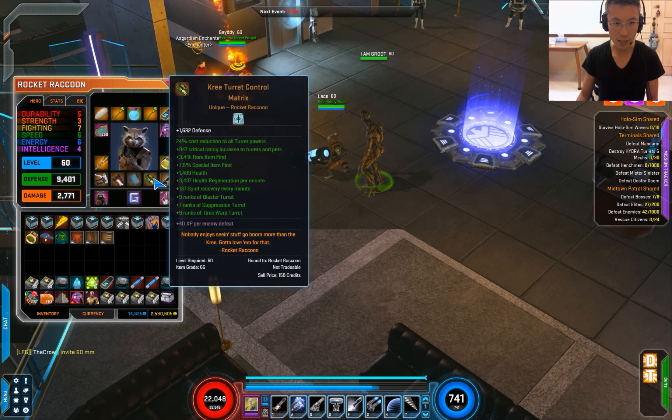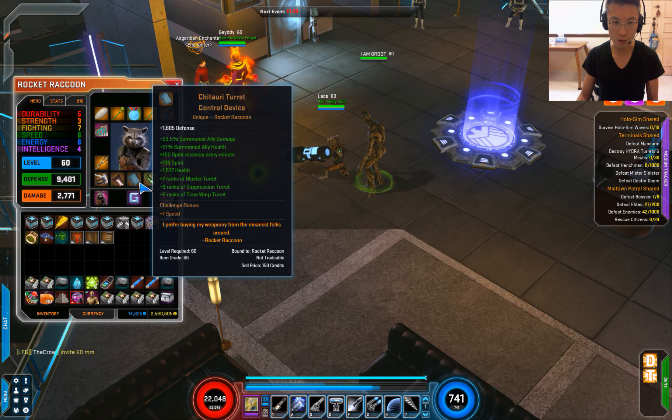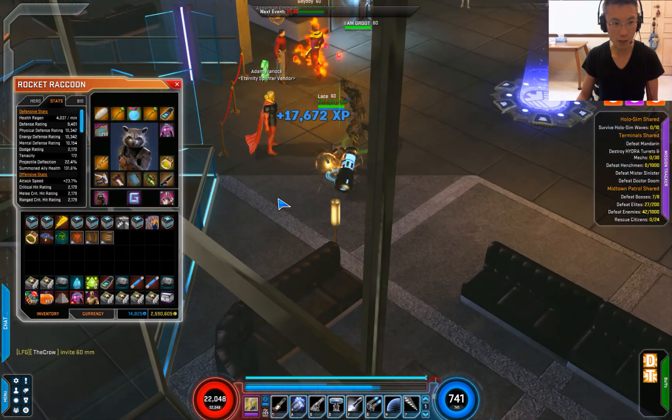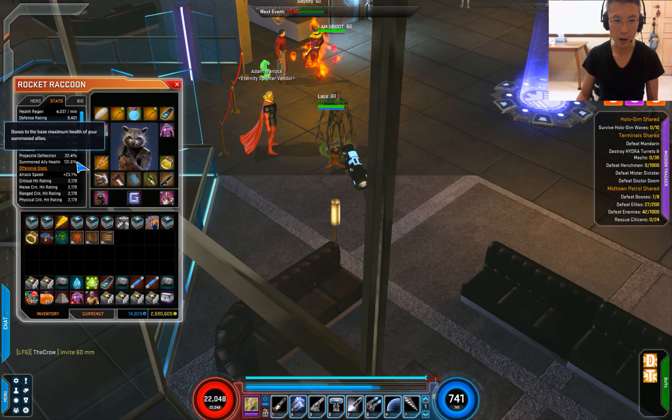On his gear his unique will have summon damage and summon ally damage, so those add up to be very nice. My summon ally damage comes up to around 131 — it was a little bit higher but I changed some of the gear recently.